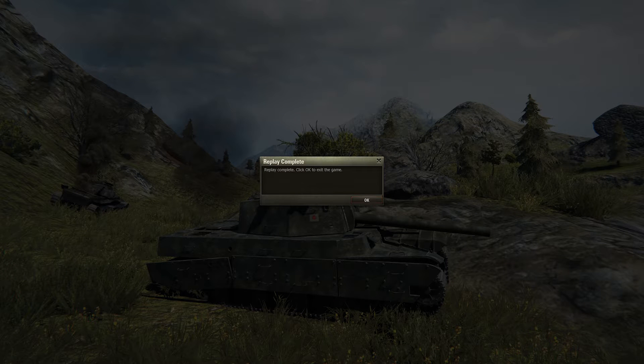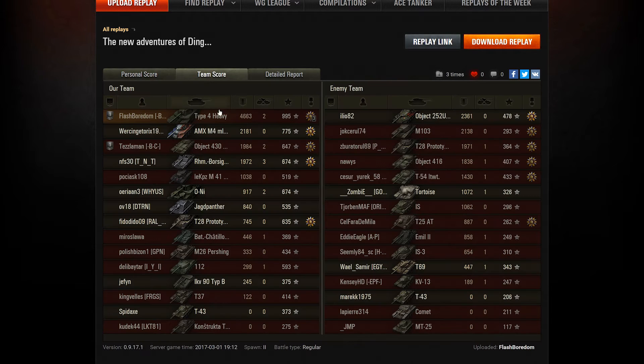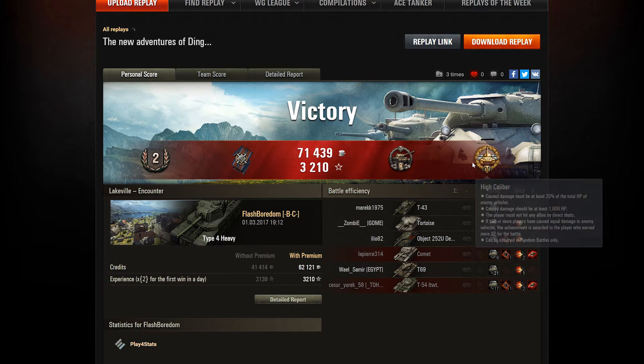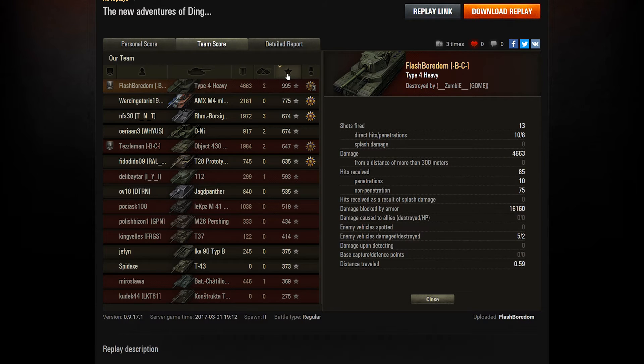That was incredible. Let's take a look at the post-game stats — the new Adventures of Ding! There was a lot of dinging in that game. He only picks up second class mastery. I imagine right now getting an ace tanker in this is incredibly difficult — so many people are playing it to get the new gun. He picks up High Calibre, almost ironically. Did you get Steelwall? I guess have you got to win to get Steelwall? Well, you did win. Why didn't you get Steelwall? We blocked 16,160 damage — where's Steelwall? I'm slightly perplexed.